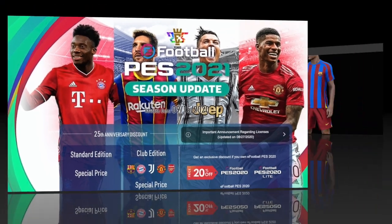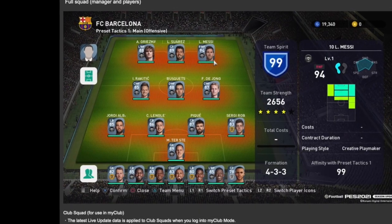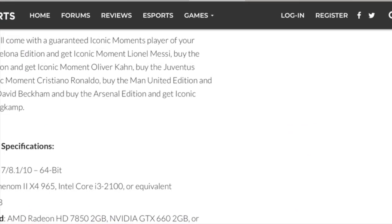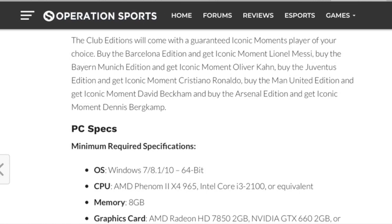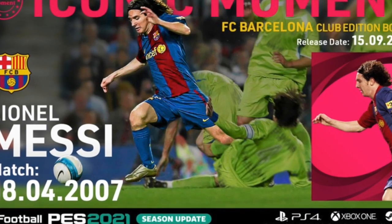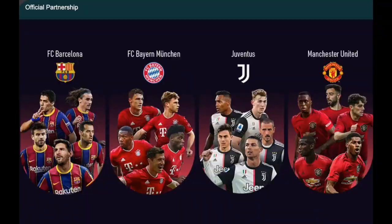The club edition comes kind of stacked. You will get a lot of contract and agent tickets, a digital kit, original in-game menu, full squad managers and players. If you buy the PS4 version, you will receive a PlayStation 4 menu theme and avatar. The club editions will come with guaranteed iconic moment players of your choice — buy the Barcelona edition and get the iconic moment Lionel Messi, or buy the United edition and get the iconic moment David Beckham. With Pro Evolution Soccer's official partnership with the league, you get officially licensed stadiums.